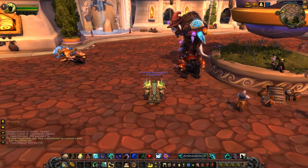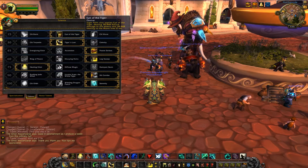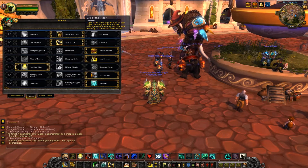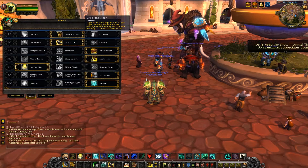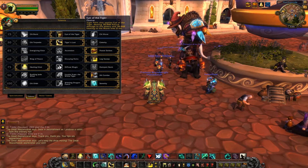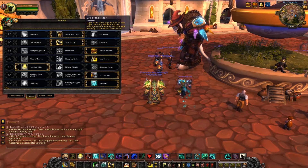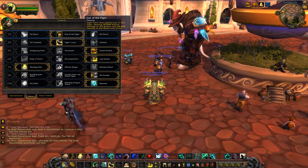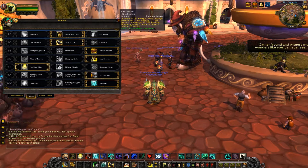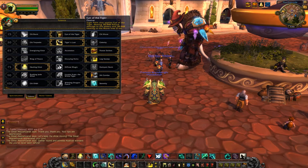Hello YouTube, Arrow Assassin here. Today I'm going to be doing a Monk BvP guide. First row is Chi Burst, Eye of the Tiger, and Chi Wave. I went with Eye of the Tiger because it's an extra DoT damage against stealthers, which is nice for when they try to get away with Shadow Meld, Vanish, or Cloak on cooldown. The DoT also heals the monk, so overall it's a personal choice, but that's why I picked it.